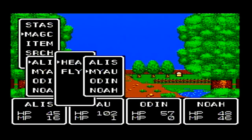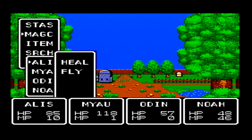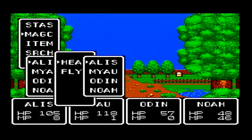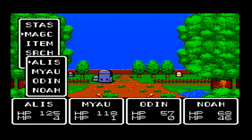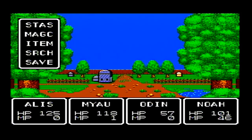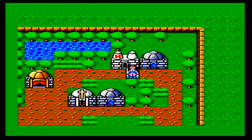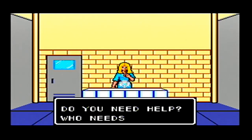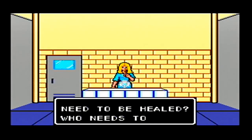I'm going to use the hospital here on Alice — basically use all of her MP to heal our characters, then have her heal at the hospital. I know we'll probably have to have Meow cast his Cure Spell once because I won't have enough to heal everybody up with Alice alone. This way, if I heal pretty much everybody up to max using Alice, then when I go to the hospital I really only have to have Alice heal up. Meow could heal up and get his MP back, but he really doesn't cast much magic. Odin never needs magic points because he doesn't cast any spells. Noah has plenty of magic points — you only really run out of MP for Noah if you're basically abusing his attack spells.